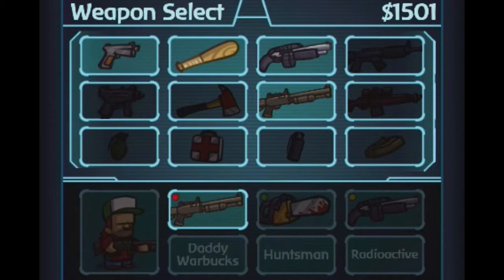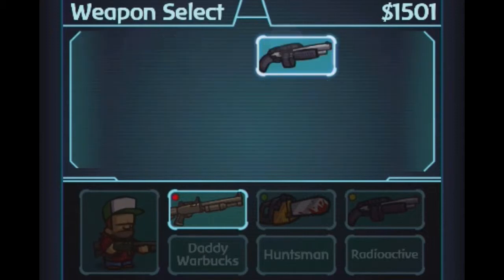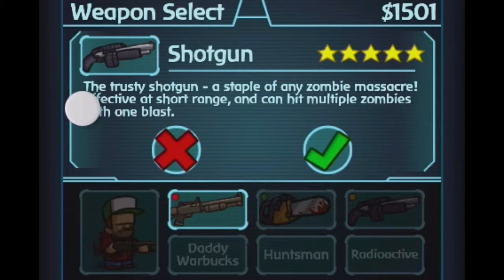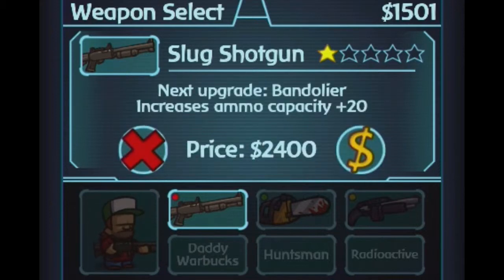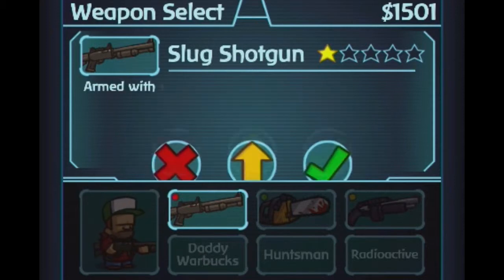Each weapon has a certain amount of ammo, a certain amount of damage, range, and all that, and it can be upgraded. You don't get to pick and choose what your upgrades are, but the farther you upgrade, the better the upgrades usually are. This weapon is already all the way upgraded. This is a weapon you can upgrade — you push the upgrade arrow and it'll upgrade. I already upgraded it once and it increased the knockback force by 20. Each weapon, even if they're in the same tier, is a little different. That's about it for the weapons. I will be going on to the perks in a second.